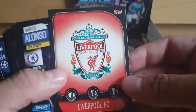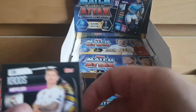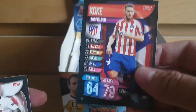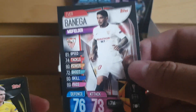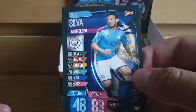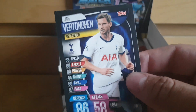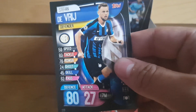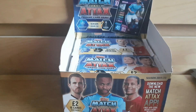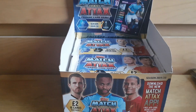Pack two: another Liverpool badge — hopefully I can pick a better condition one out of the two. Marcus Alonso, Toni Kroos, Koke, Eva Banega, Piszczek, Marcus Rashford, David Silva, Raheem Sterling, Jan Vertonghen, Stefan de Vrij, Jason Denaya, Samuel Umtiti, Willy Boly, and Sadio Mane Hat-trick Hero — not sure if I've got that already, but that is a nice card.